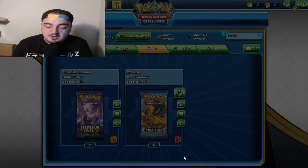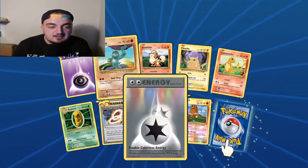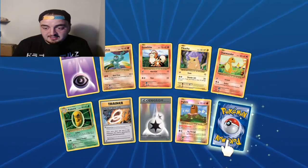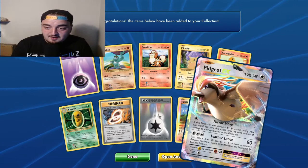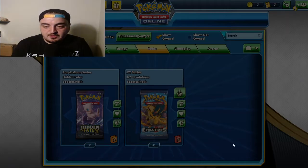Another Arcanine - man, I swear my pack opening luck is the worst. Double Colorless, Psychic - is that a sign? I think that may be a sign. Shiny Diglett, and Pidgeot EX! Okay okay okay, something that's not shit - I'll take it!